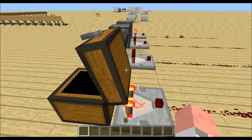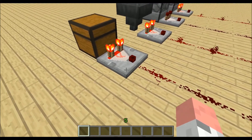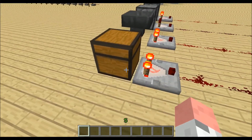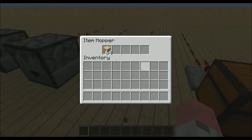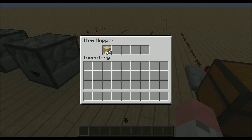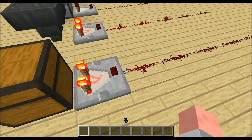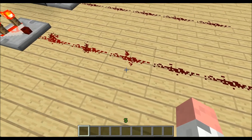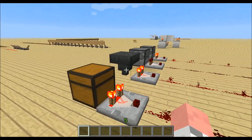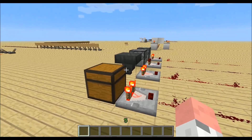I can demonstrate this in a chest and in a hopper, because the signal strength the comparator outputs is based on the amount of inventory in these things. For example, over here I have one part of five filled up, and in the chest there's more space left, so the power level here is not as strong as over here. Keep that in mind when detecting the amount of items in these blocks.